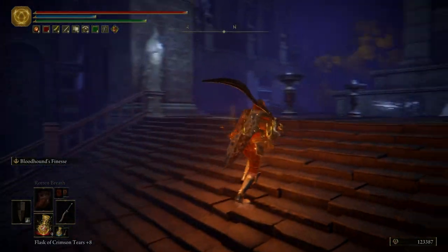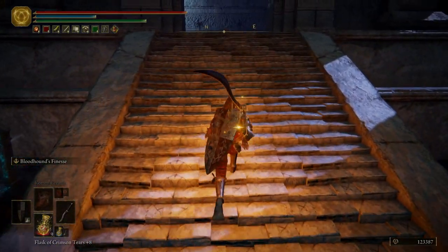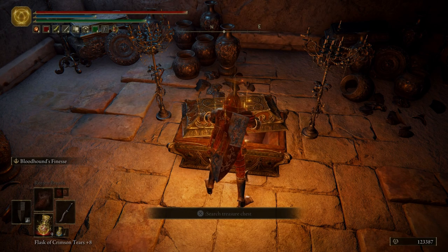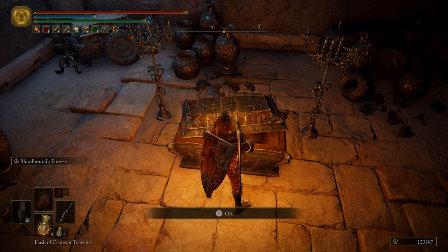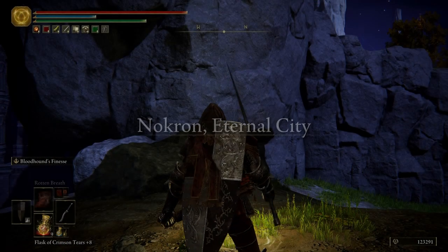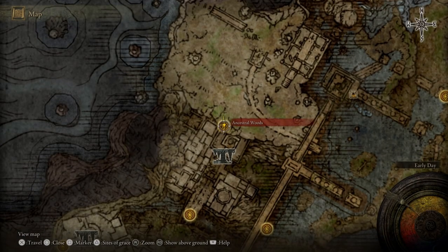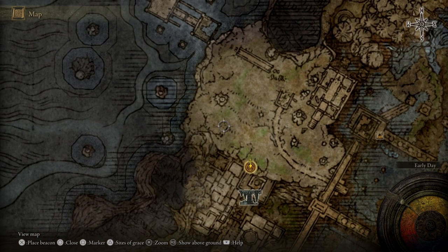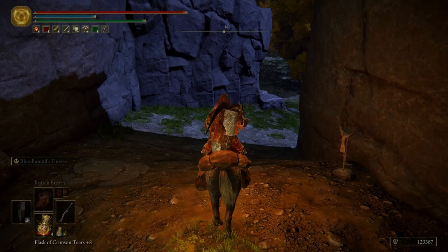I did grab all the items back there. Right here, using this portal will send us back to the Ancestral Woods grace that we used to despawn the enemies earlier — we're not going to use that, we're just going to fast travel back. First we want to open up this chest — we're going to get the Finger Slaying Blade to give to Ranni, and we're also going to get a Great Ghost Glovewort. Let's go to our map and fast travel to the Ancestral Woods. We're not going to put any markers down because it's such a small area — it clumps up and it's really hard to tell where all the markers are. We're going to only ride the edge anyway except for a few spots, so it shouldn't be too confusing.